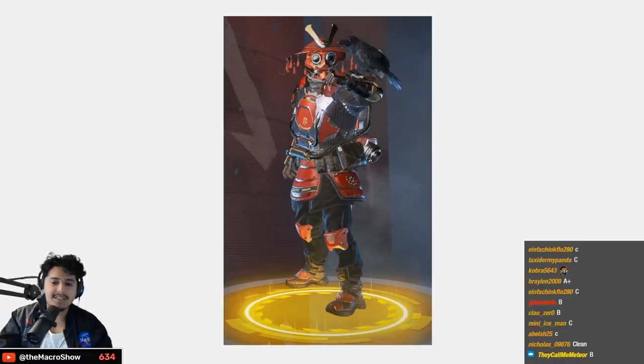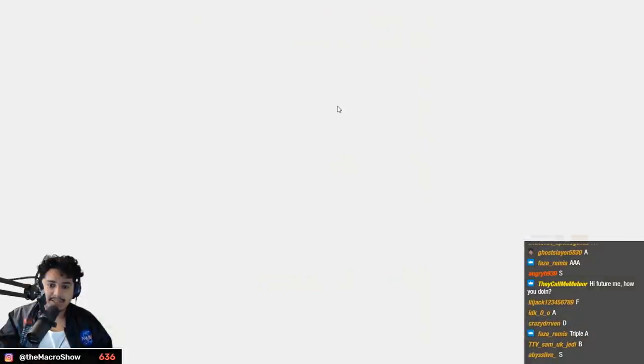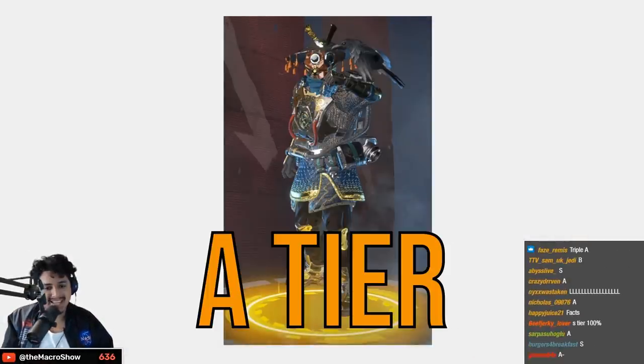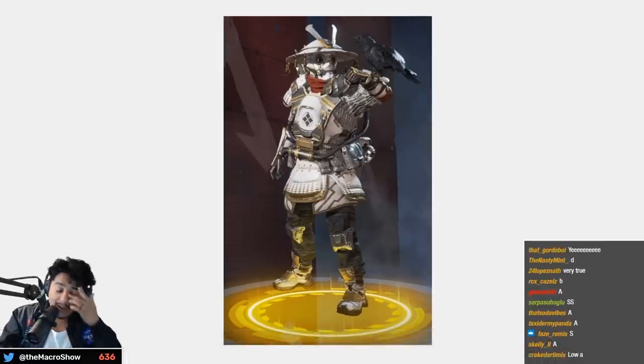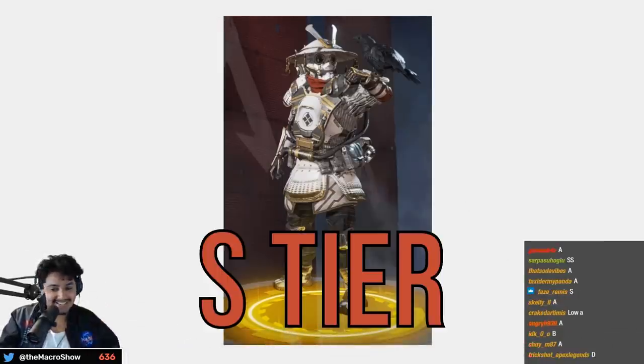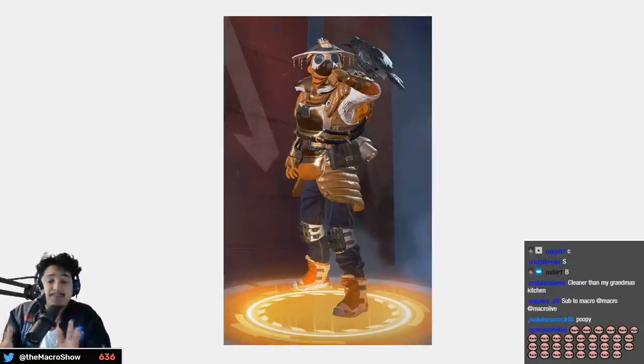The samurai ones are really cool — for the OG Bloodhound legendary skins, this is S tier. This one's a little bit of a step down so A tier. These skins are sick. The all-white reskin is S tier — it looks clean as hell.